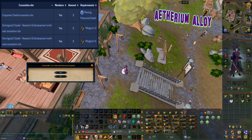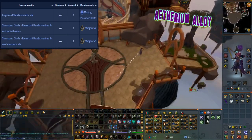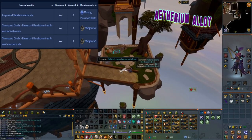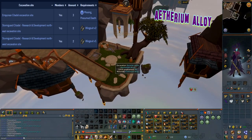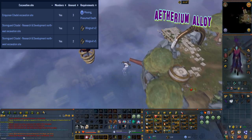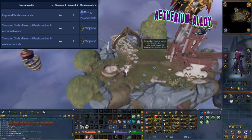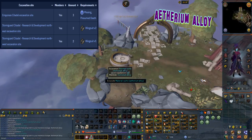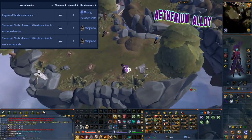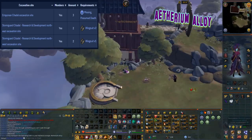This material can be excavated at level 85 arc and it can also be found at three locations. The first location is at the Empyrean Citadel excavation site with three caches, however it requires completion of Missing Presumed Death. The other location is at the Stormguard Citadel research and development north east excavation site with two caches, which also require the Wingsuit Version 2 upgrade. And the other two caches are at the Stormguard Citadel research and development north west excavation site, which requires the Wingsuit Version 1 upgrade.